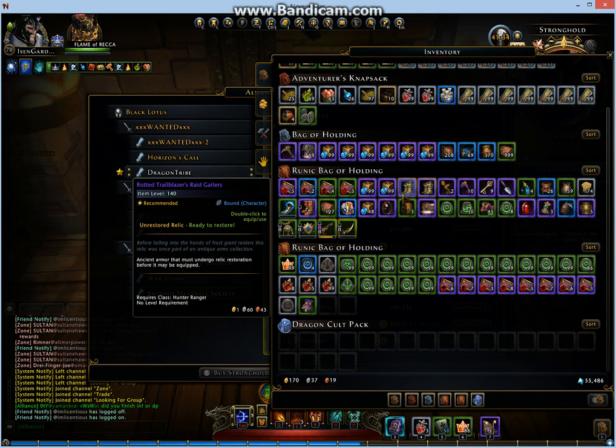Hey guys, welcome back to my channel. Today I'm going to show you a video of donating major vouchers to your guild coffer during two times guild marks. This is Module 2, by the way, also called Storm Schemes Thunder.